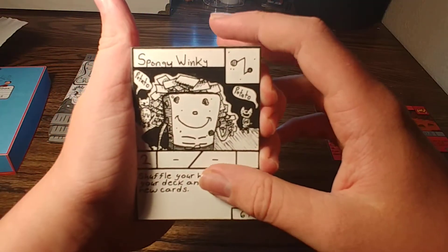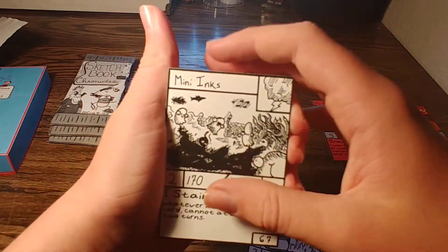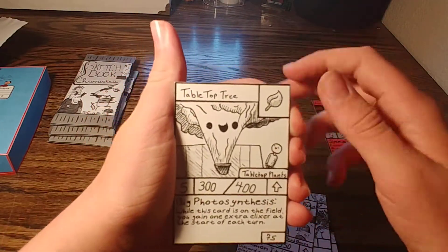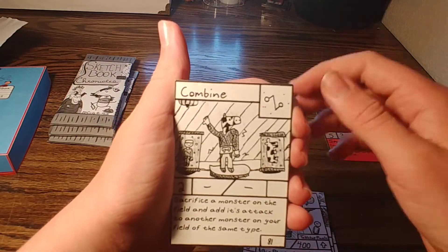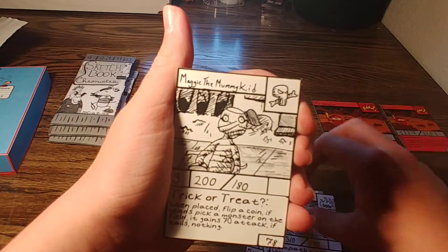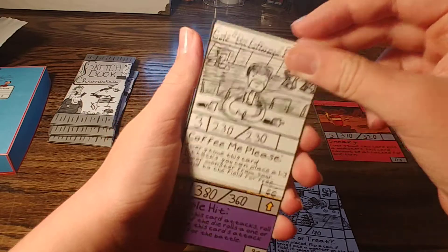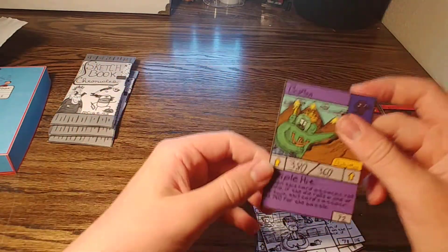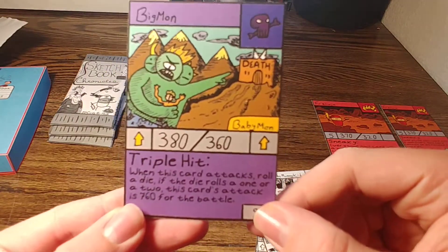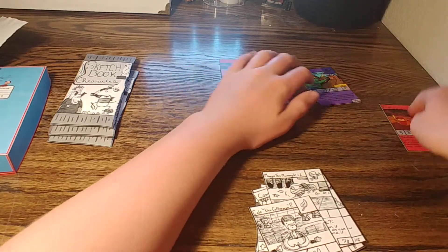Spongy Winky, Paver, Mini Inks, Deadbones, Deadbones V6, Tabletop Tree, Combine, Bad Dragon, Maggy the Mummy Kid, Cold the Coffee Man Peter, and a shiny — our first shiny: Big Mon. That looks awesome. We'll put that right over next to our FurNinja.